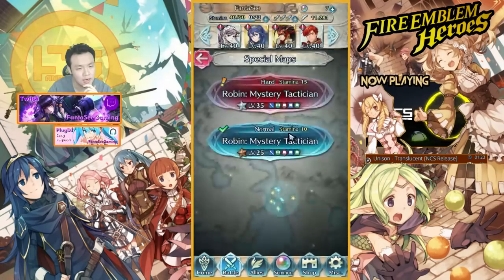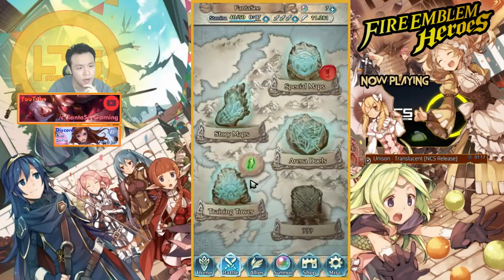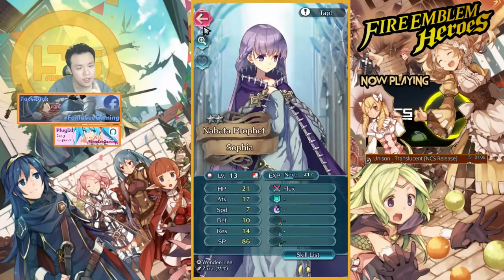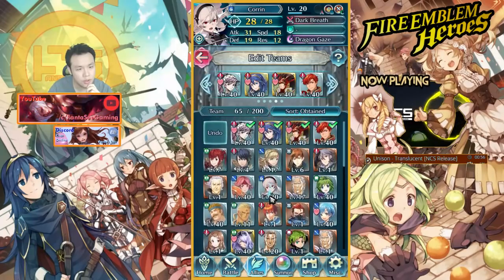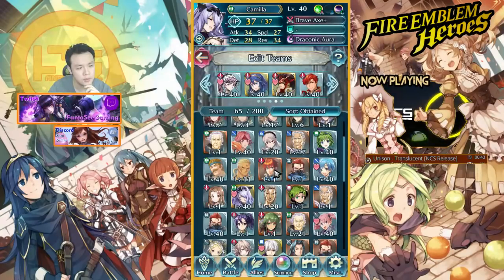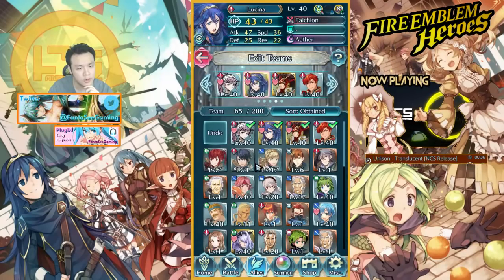There's a very high chance Ryoma might die to the blue mage, so I'm thinking of using a ranged character with high resistance — ideally a red mage with high resistance. If I had raised Sophia she probably would have been perfect for this. I don't have a red mage, but I do have Camilla who has pretty high resistance, and she's green, so I'll be taking a hit from the green unit as well. I think that should be fine, so I'm gonna keep Olivia and put in Camilla.